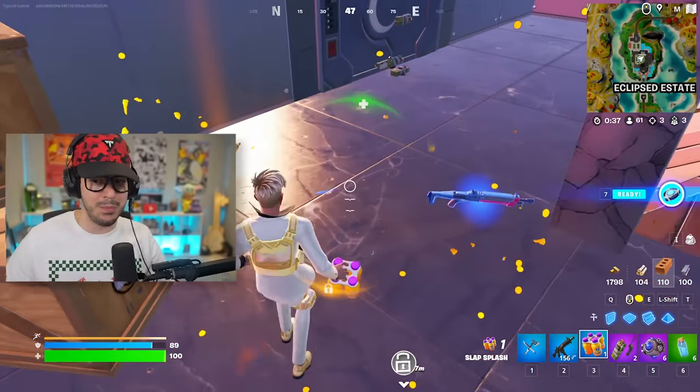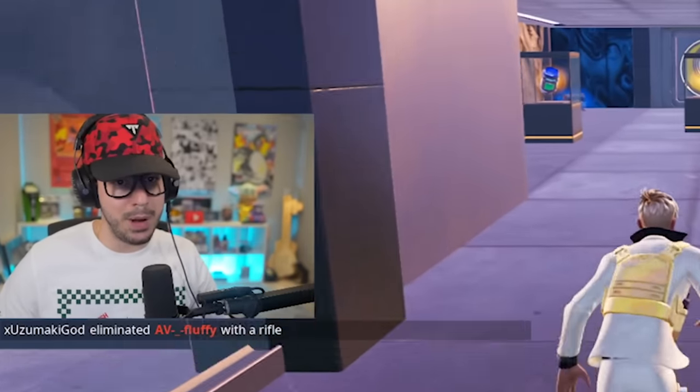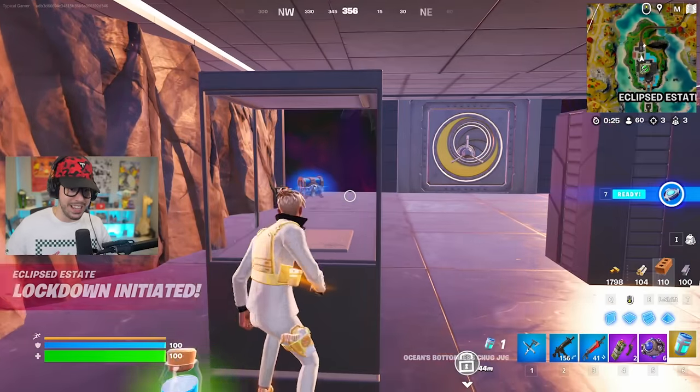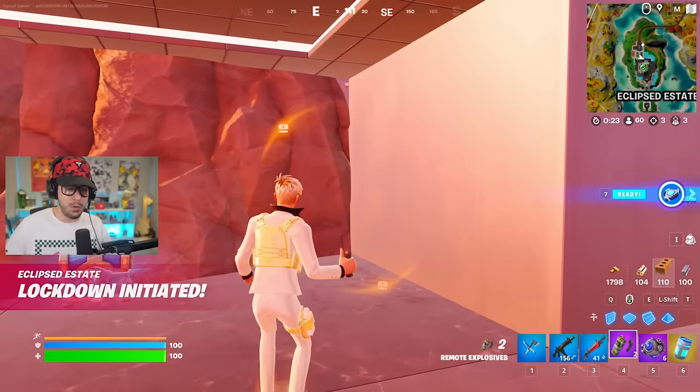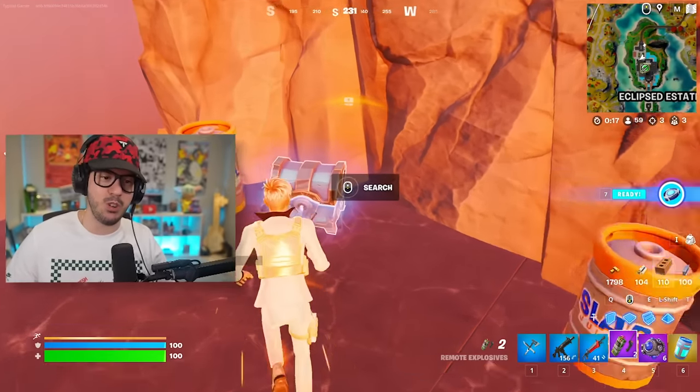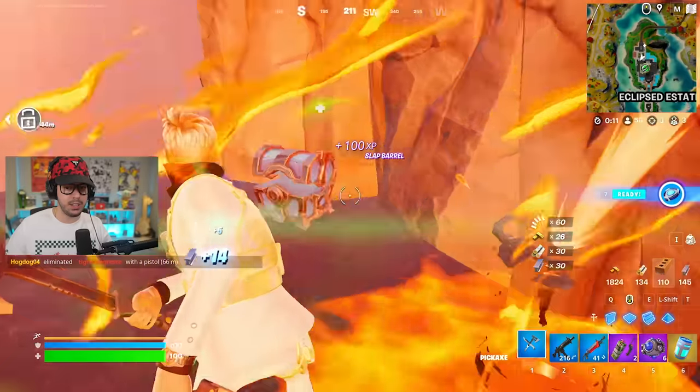I've got a strat — I'm gonna put a bunch of C4 here. I can't really get much here otherwise. Let's blow up the C4: three, two, one — oh my gosh, I took out the cards! That was actually so cool, like a movie. Let's break all these for heals and open these up for XP.